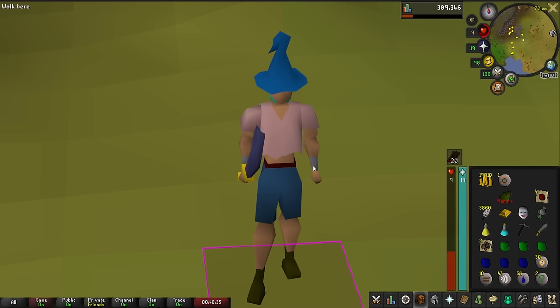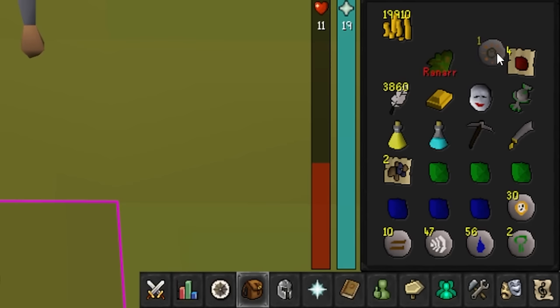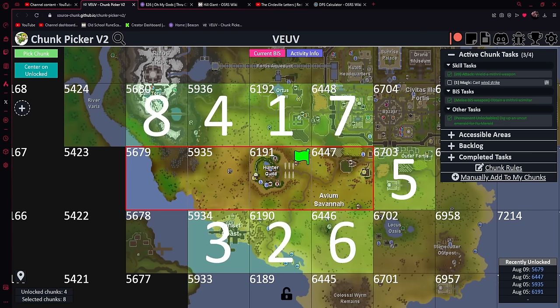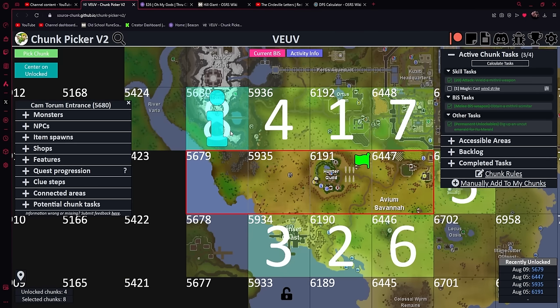With that, this chunk is done and we can now officially roll a new one. Without a bank, our inventory is pretty full, so I'm really hoping to get a bank on this chunk roll. But I now have two places where I can get a bank: chunk number seven, which I have talked about before, and chunk number eight, which is the Camtorum entrance.